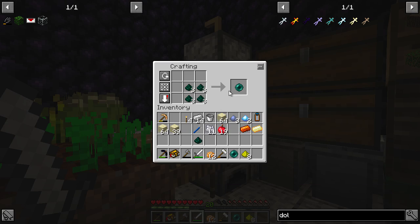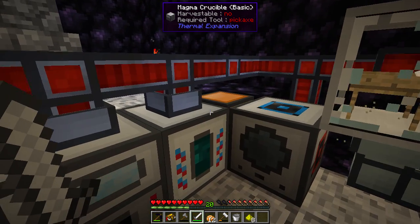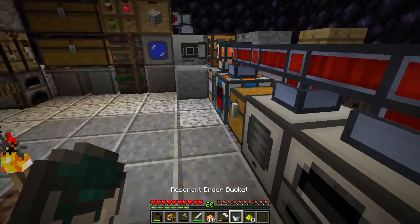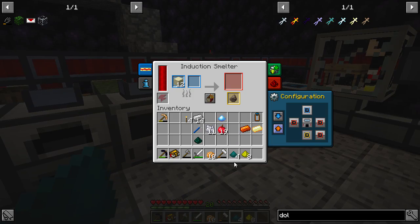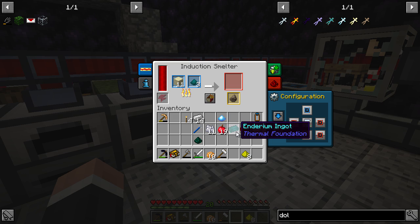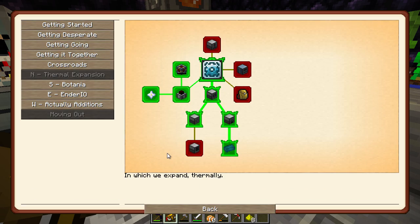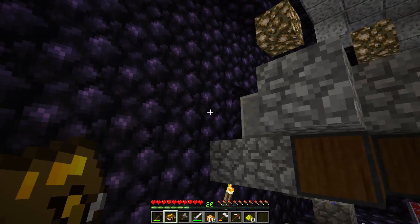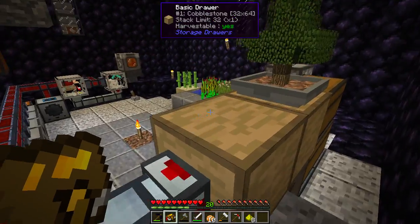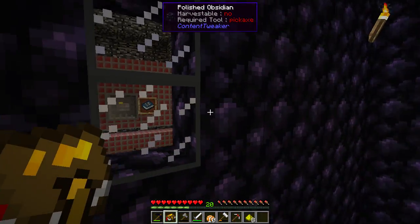We actually have all the required things now. Making a bucket of resonant ender — it's all working. Bucket of resonant ender, come here, do that — enderium blend, lovely stuff. Shove that in here, get one. It says consume — we're going to lose all of these — and claim: boom, next-gen alloys! Now I'm tempted — we've got Actually Additions and Ender IO open.